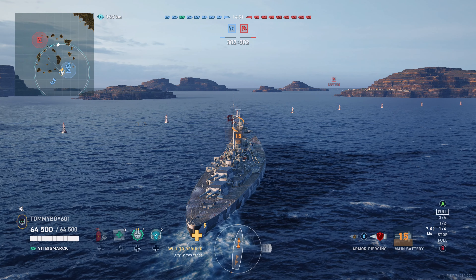We have 40,000 health right now and we are using our heal, then we take a nasty salvo from King George — we are full broadside, it plunges in, and we are in real trouble. Our only goal now is to take as much health off the Massachusetts as possible. We hold the salvo a little longer than we could have, but it gives us a good hit. Secondaries rack up to 150, and he finishes us off — but 140k damage just messing around in the Bismarck. Not too shabby. Definitely a fun ship that I will continue to play because I am having a fantastic time.